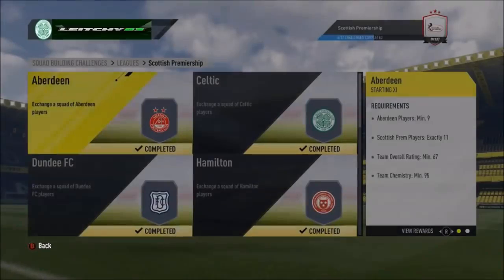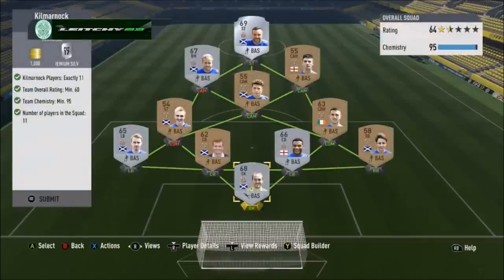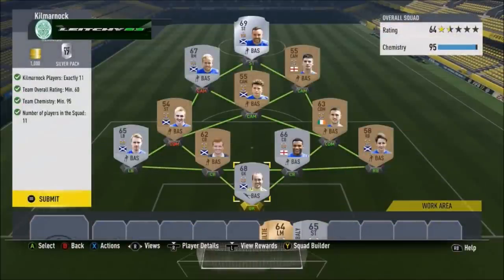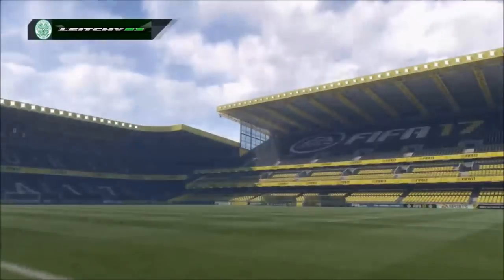After Inverness it's Kilmarnock. We get ourselves 11 Kilmarnock players, 60 rated overall, 95 chemistry, 11 players — very easily done. We even get a couple left off here, so that's perfectly fine. We'll submit that and we get 1000 coins and a premium silver pack for that one.